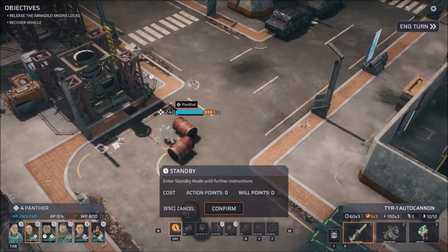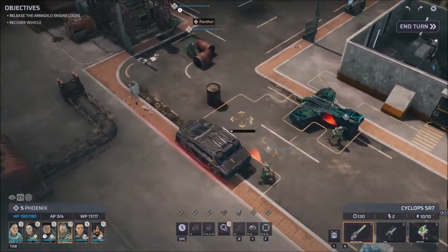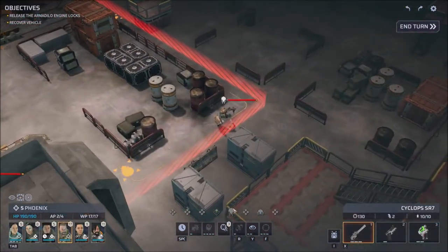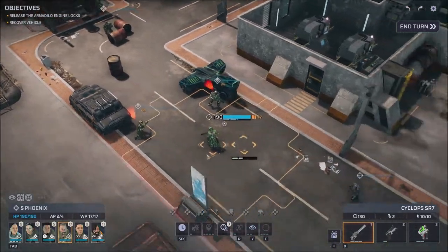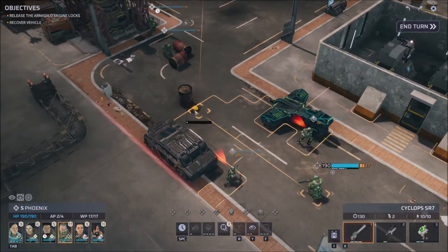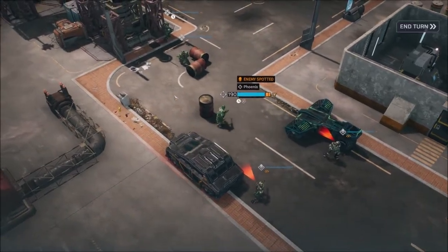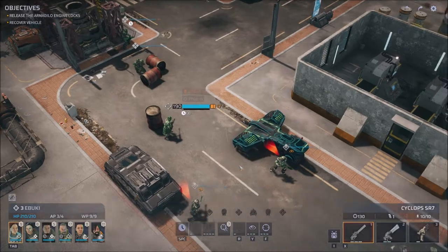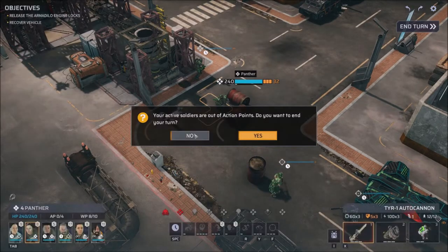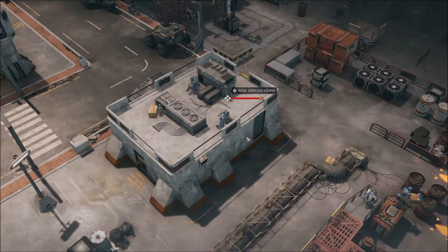Let's go ahead and move up our snipers as well, full tilt. There's another Pandoran — wow, there's a lot of enemies on this board. Release the Armadillo engine locks — yeah, same as the mission objective. I would actually feel a little safer in a vehicle, to be honest. We're discovering all kinds of Pandorans. Let's take cover there and end our turn. I'm not really sure who's gonna fight who here — I'd assume they're gonna fight the Pandorans before they come after us.